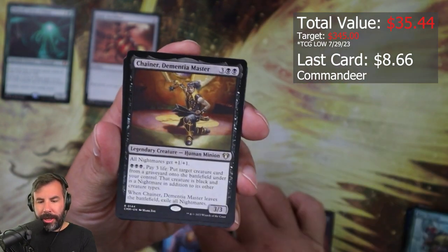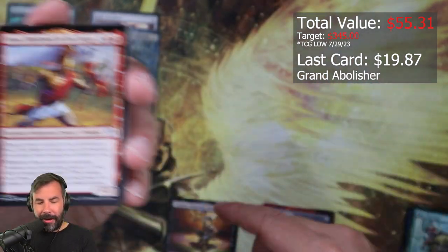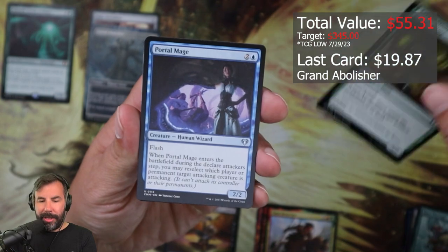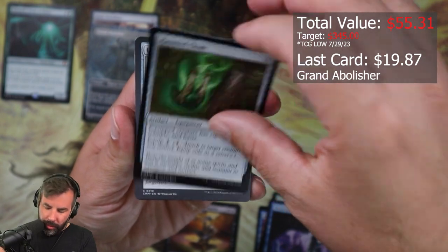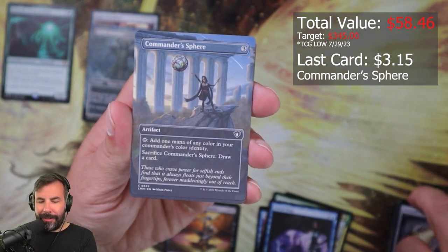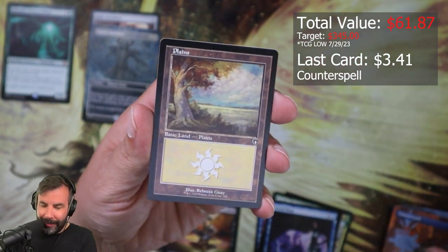Commandeer, Chainer — oh, good old Chainer. Grand Abolisher — that's fantastic! I love that art too. Annex, Hardened in the Forge, Toya, Bear Claw, Acidic Slime, Portal Mage, Haunted Cloak, Unstable Obelisk, Bonder's Ornament, Prismatic Lens, Commander's Sphere — I do like the art. Counterspell — I'm preferential to the original Counterspell personally, but that's just me being an old head.